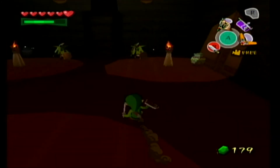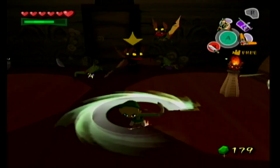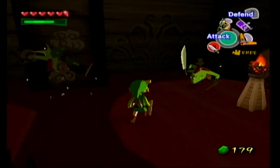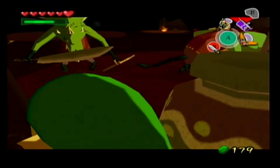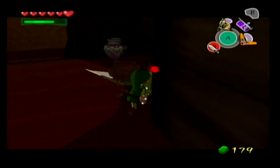It's pretty dark in here. Keep in mind there are Keese in here, so you want to kill them off as quickly as you can because they can fly through the torches and become Fire Keese. I guess that was the significance of the torches — to show that there are Keese in here and they can become Fire Keese if you're a bit slow with fighting them.